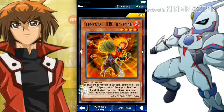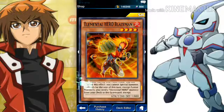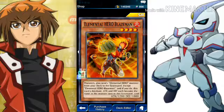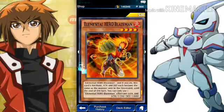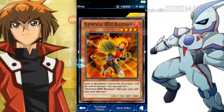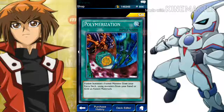This card I have in real life. If you summon it, you can add one polymerization to the deck. Also you can activate this effect: you can special summon a monster from this turn — it has to be a hero monster, except for Elemental Hero Blazeman. And if you do, this card's attack is tributed. So it's really good if you have elemental heroes. I like the art on that polymerization — it looks really cool. I might just swap out a polymerization just to use that art.